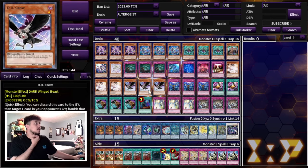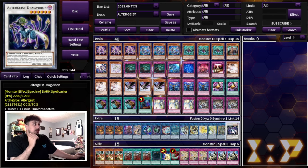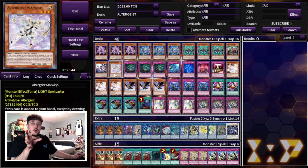Let me explain a combo: Maulwisp with Multifaker. If you have these two on board with a Hextia already out, you're able to make a level 6 Synchro — specifically Drag Vireon. If Drag Vireon is tributed and sent to the graveyard, you can special summon it back. The most powerful thing is if you have it pointing to a Hextia: you use Hextia, tribute Drag Vireon, negate a spell, and then Drag Vireon summons itself back to the zone Hextia points to. Importantly, Hextia's negate effect is not a hard once per turn — it's not once per turn at all. So this card is really powerful with Hextia, setting you up with multiple negates.